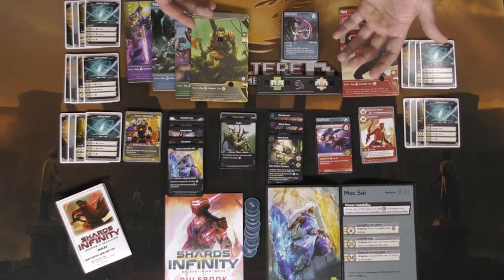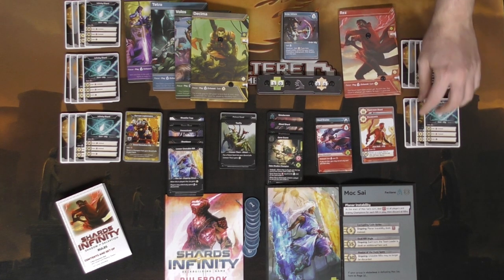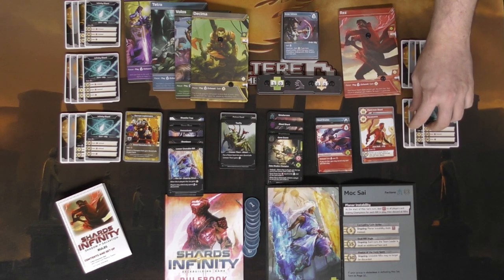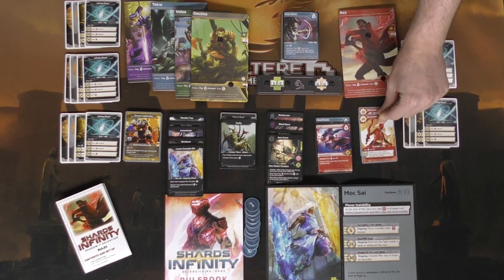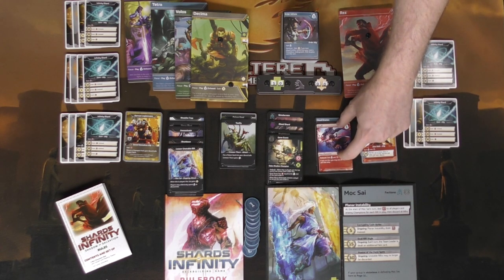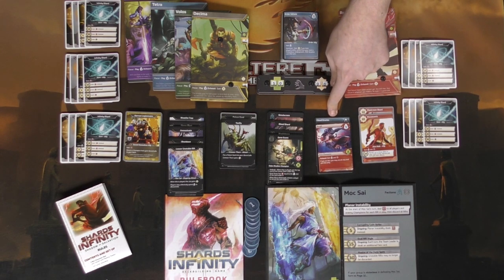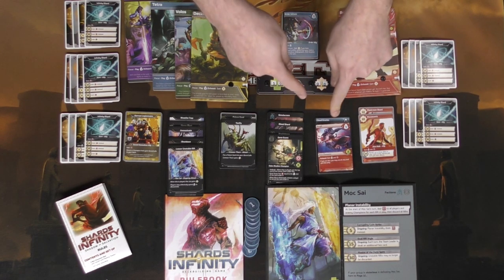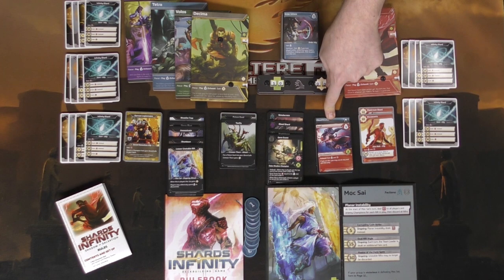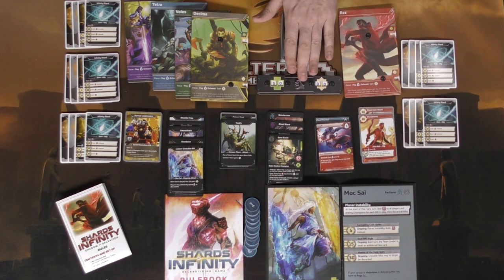The expansion adds another character named Rez, along with an additional 10-card deck to play with Rez and two cards that work with Rez. You also get new cards for the game, and blue-bordered cards — if you own the previous expansion you can exchange them, otherwise just put them into the deck. Basically, some new cards to add for more variety.